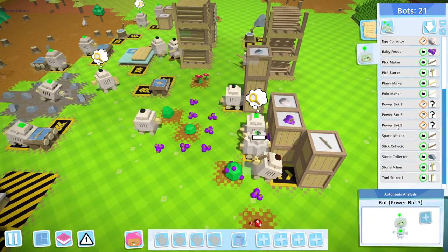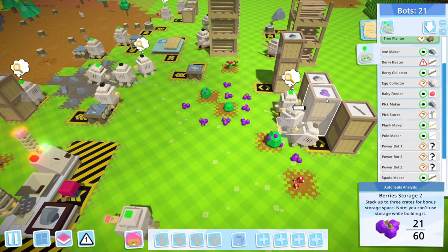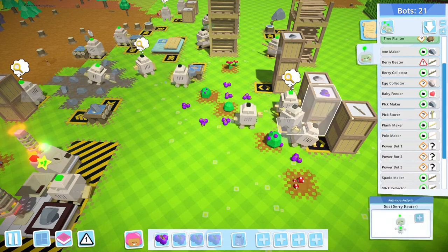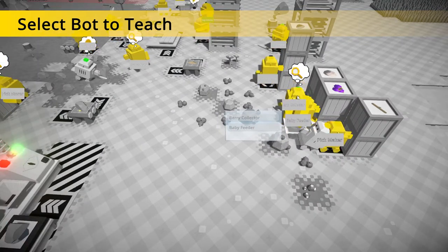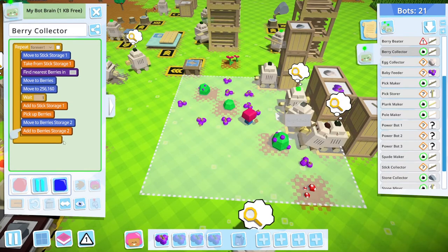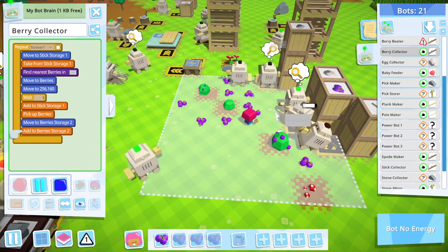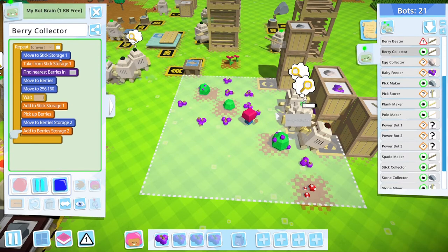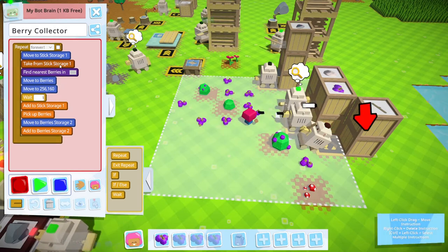We have a berry collector bot, but we've obviously not been collecting enough berries. Let's have a look at what the berry collector does. It moves the stick, picks the stick up — yep, that's fine. But we don't want to take sticks, because we've got another bot that beats the berries.